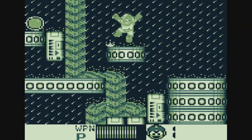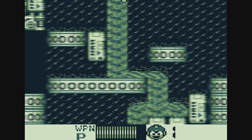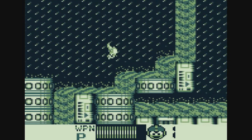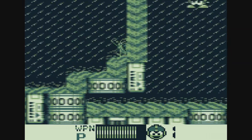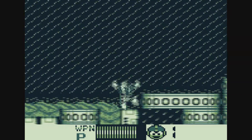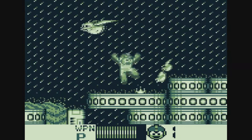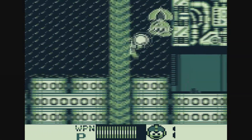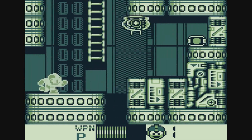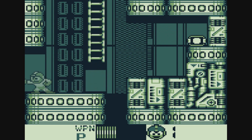You'll also see letters as you go throughout the stages. These letters, as you know from the main Mega Man games, will spell the word Beat. Beat is a bird robot that helps you out in some of the Mega Man games, and Beat is back in this game. If you find the four letters in all of these stages, you'll get Beat to help you out. Be sure to be on the lookout for those because Beat can make things a lot easier as you go throughout the game.